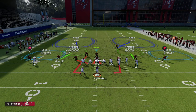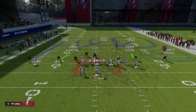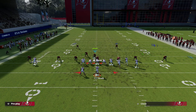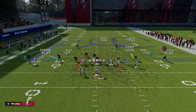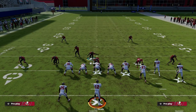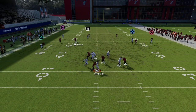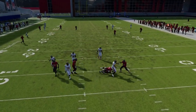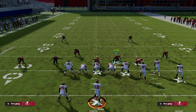We're going to have some nice coverage principles behind it. You could run something like a cover three cloud rolled coverage, put the curl flat to the short side. Really all you have to cover is the left side crosser and the wheel route. If they run verticals, you can do something like this — and as you can see, it's just a very effective concept.